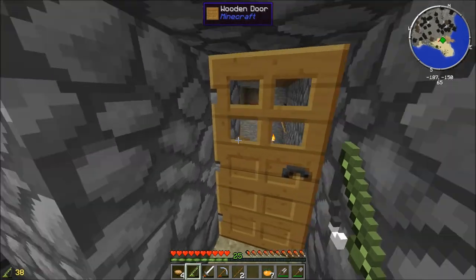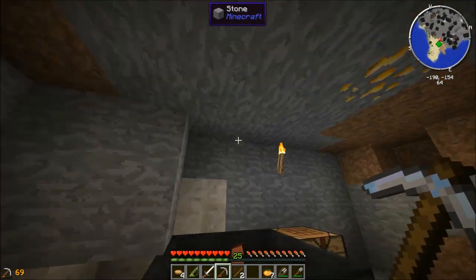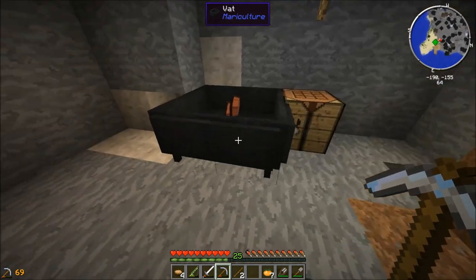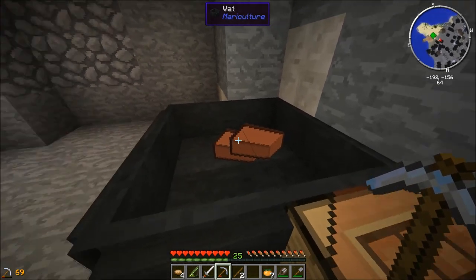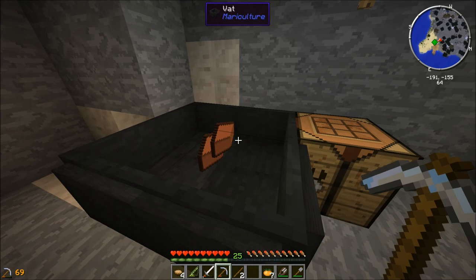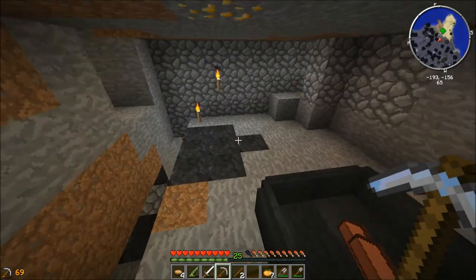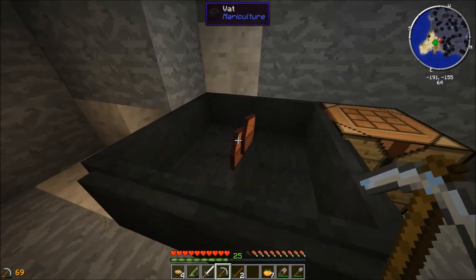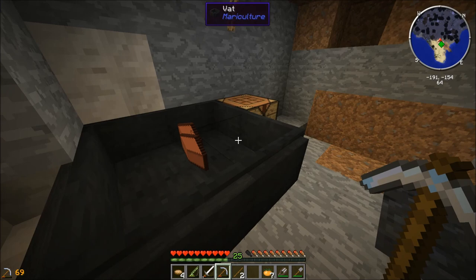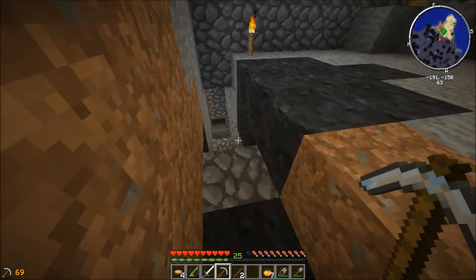Let me show you some other stuff while that's going down. So this is where I made a temporary hidey hole while I was building stuff. And this here is a vat — that's what it's called — particular to Mariculture. You need this to make the special type of bricks. We've got regular bricks in there and they will eventually turn into burnt bricks so we can make the specialized furnace that Mariculture needs, which will help double up oil. Also, you can fill this with fish oil and then you get polished sticks and polished logs, and that's what you need to make the next tier up of fishing rod.